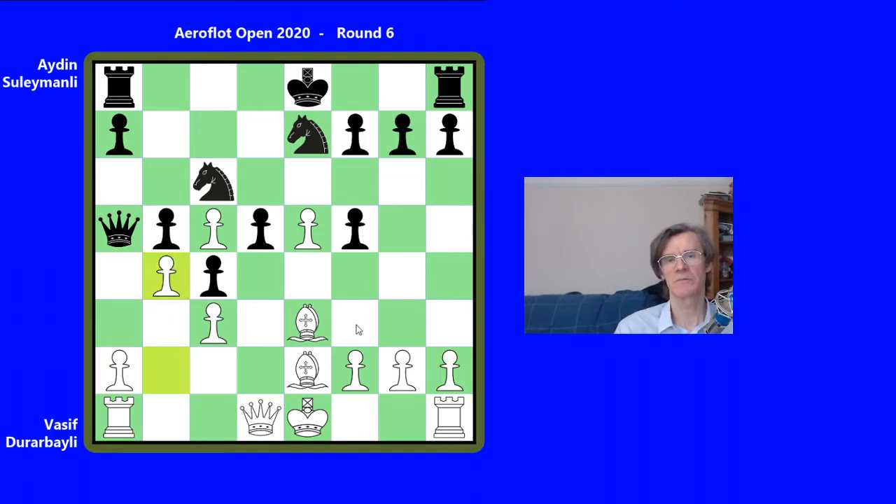Of course, white's plan would be to try and open it up, and black's to keep it closed. But the way the game goes, that rule seems to go out of the window. White played the move b4. Perhaps f4 is more circumspect, but after this the game certainly gets really interesting. Suleimanli played the best reply, queen to a3, because he wants to hinder and stop a4, which would have followed otherwise.